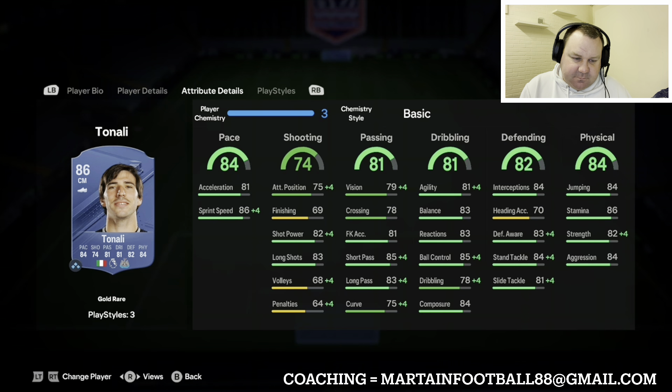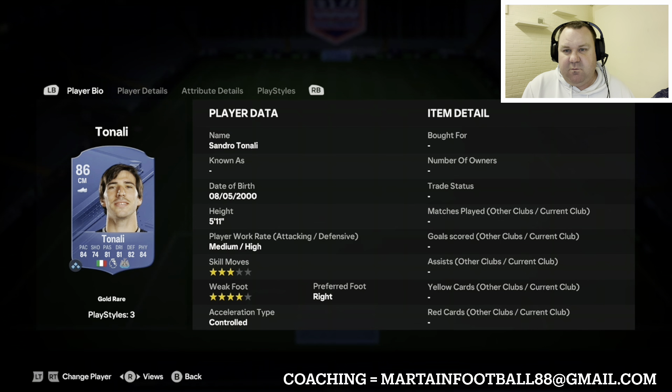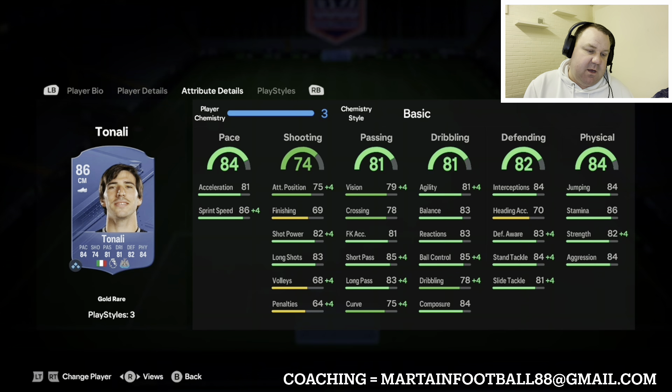Next to Riziki, Tonali is probably an even better card at only 8,000 coins. You put a Shadow on him and he's got really good defending, decent physicals, and pace will be up into the 90s. Five foot eleven, four star weak foot - a really good central midfield partnership. Arguably in this team, Tonali and Varane are the cheapest players and could well be considered the best ones.